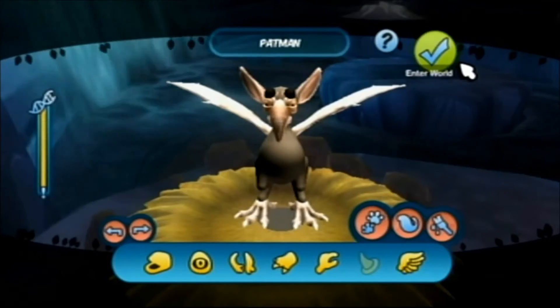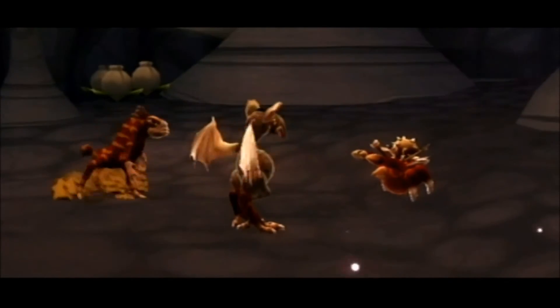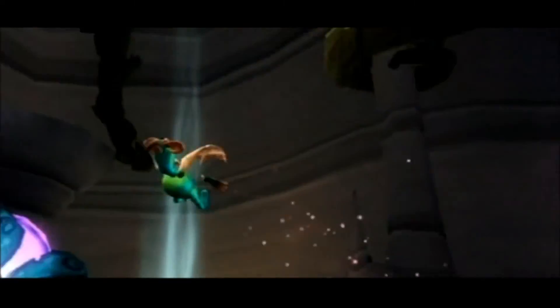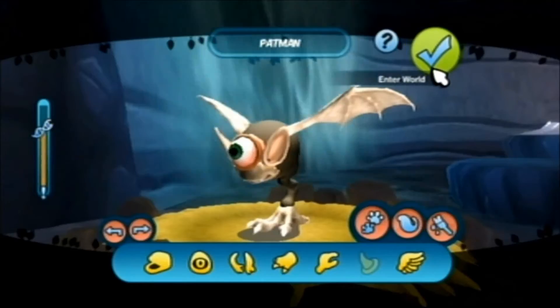Whichever way you approach this, it is up to you. Creativity is always open. Just keep in mind he will have expectations of how he sees himself. So converge your minds together and help Patman evolve into a more extraordinary creature.